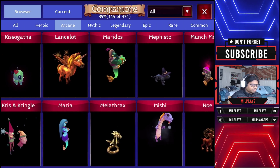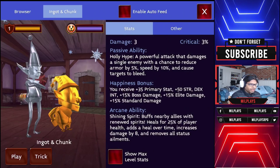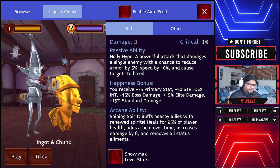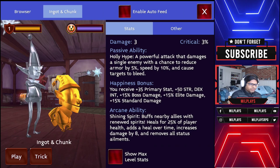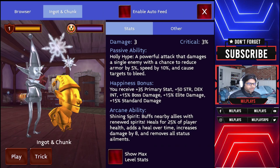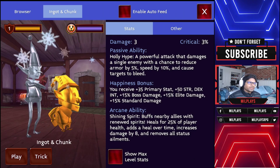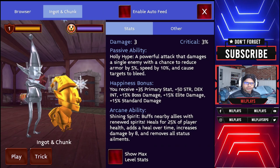Finally, my third pick for the happiness bonus is Ingot and Chunk. If you have a look, Ingot and Chunk has a very nice happiness bonus. Most of these pets are directed at doing a lot of damage to bosses, mobs, or in elite areas, because that's where warriors shine the most, making them very handy in those situations.